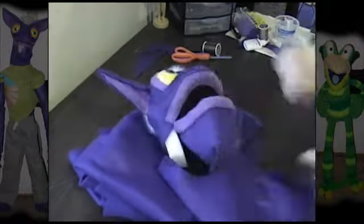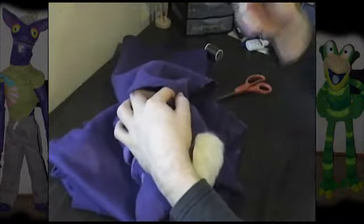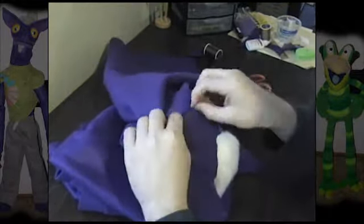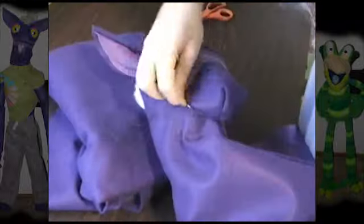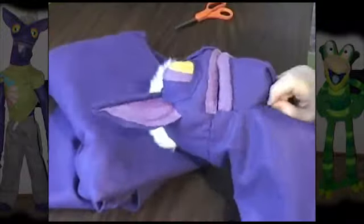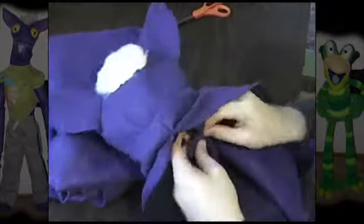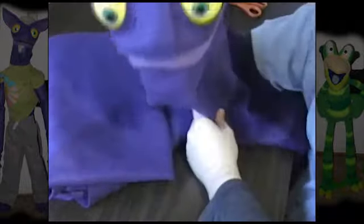This part — where I'm sewing up the jaw to the head on the neck — is why his mouth movement is as rigid as it is. He'd have a much wider range of movement if not for that particular seam. I have an idea on how to correct that in future builds, so hopefully in later versions he'll be a lot more animated.